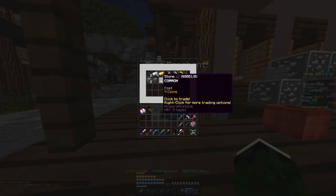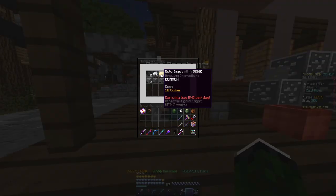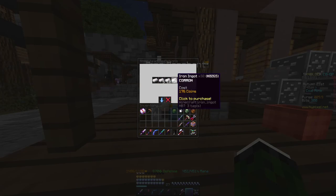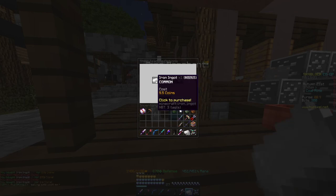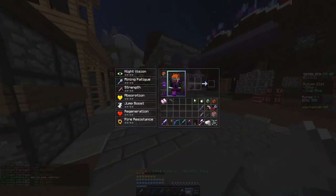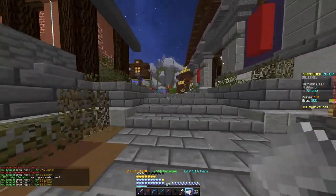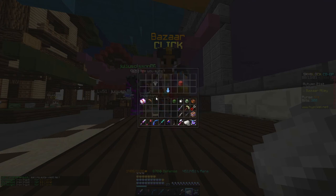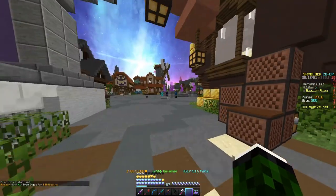Then what you want to do, instead of buying the cobblestone, you can go over to the iron — that's the second-to-last option, gold being the last. You can buy 32 for 176, a couple of 5s, and maybe a 1, a couple of other ones. 41 iron. Then go over to the bazaar again and flip this. 352 coins.